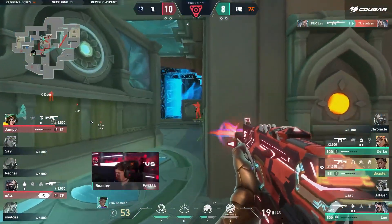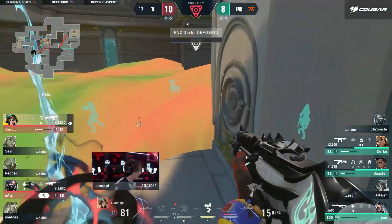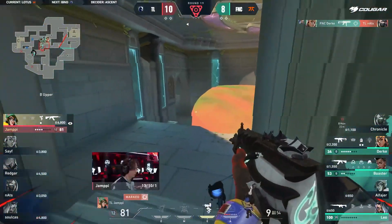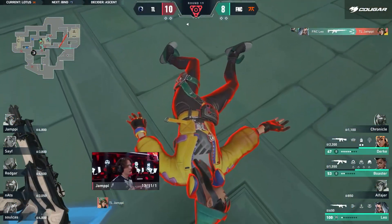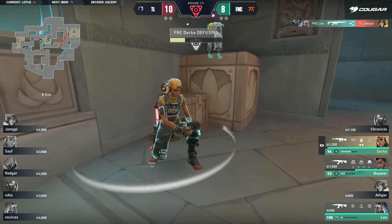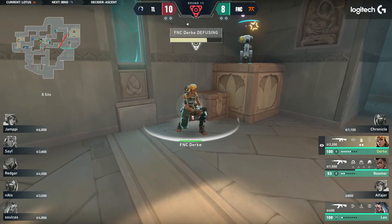They've only dropped one. The spray is good on the box. Boaster getting tagged up a little more. Durka on one. Nats has fallen, pit is down, and Yumpy — they can't do it. Somehow they have walked away with a victory in this round.